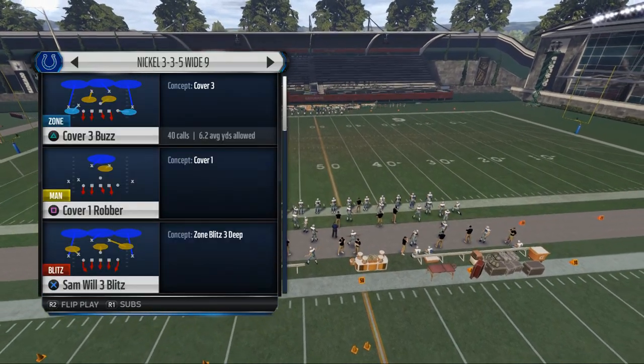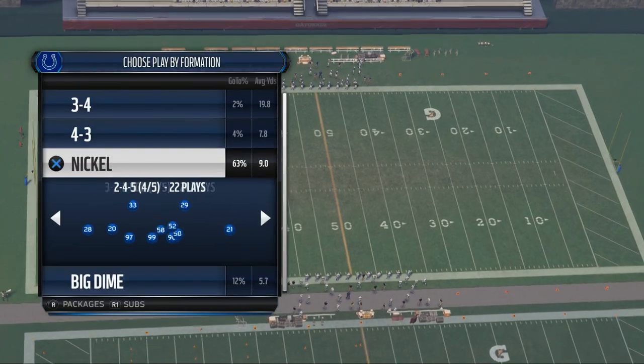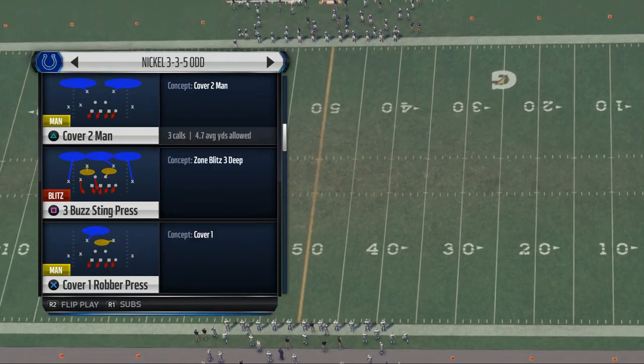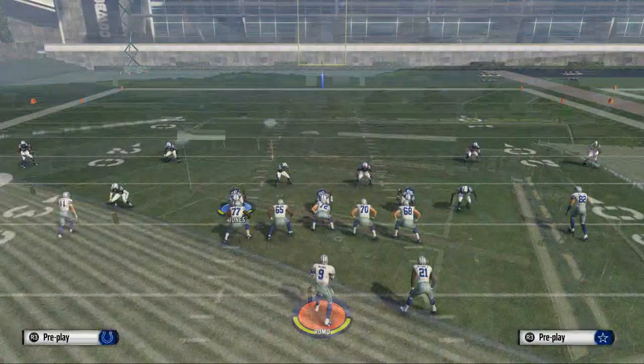What we're going to do today is show you some pressure. This is a pressure play that I really like — it's from the guide, and it's just something really, really simple. The play that we're going to be using is called the Pinch Zero.